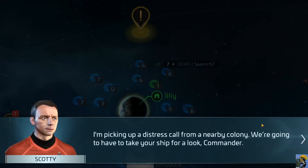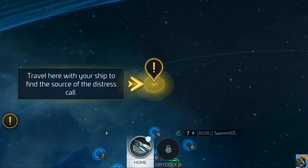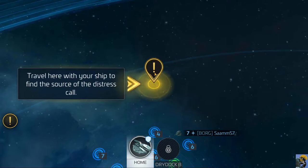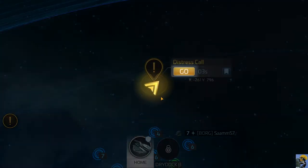We're going to have to take your ship for a look, Commander. All right, I need to locate the disturbance, so let's do it. Travel here with your ship to find the source of the distress call. It looks like there's a big exclamation point floating in space, so that seems like something I should check out.